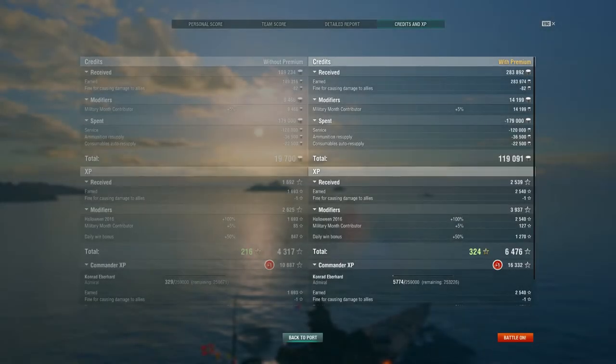64 damage caused by ramming a friendly — sorry about that. 145,000 damage mostly with the main guns. This is the big change between the Germans at Tier 7 and 8 versus Tier 9 and 10 — you just don't get the massive secondary damage. I only got about 22,000 damage out of my secondaries between fires and the actual guns. Credits: still running premium. 6,500 XP, 16,000 commander XP due to flags, and 119,000 credits after everything.